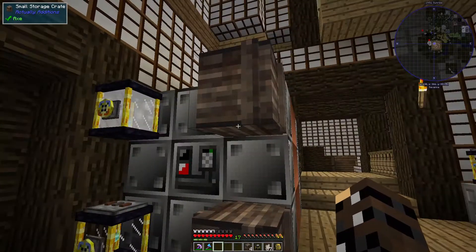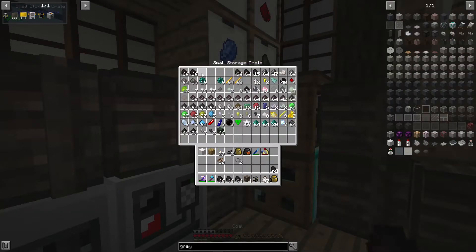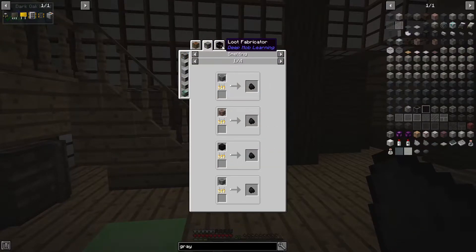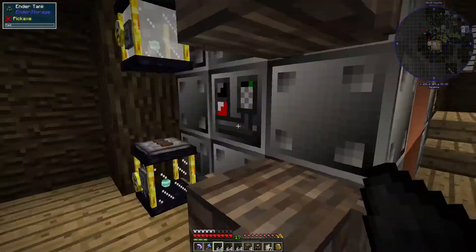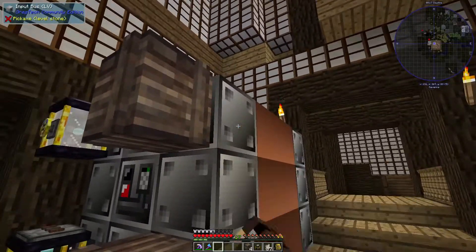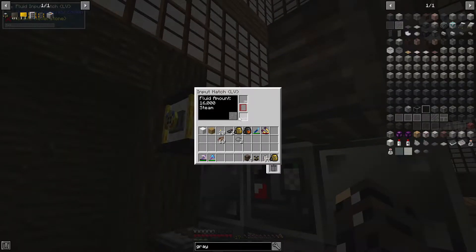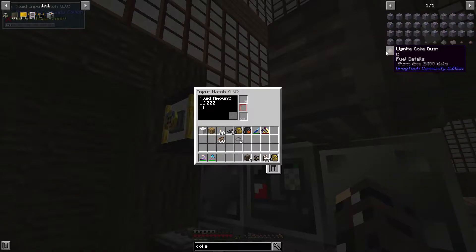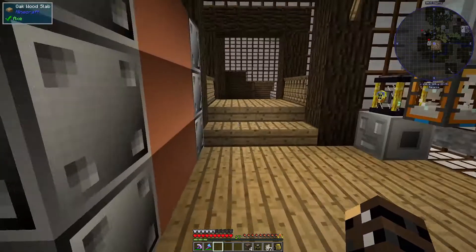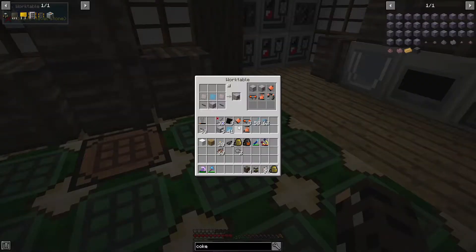Looks like it's idling. I believe that if we put in some coal we should be making phenol. So let's grab some coal — a little bit of coal right there, no big deal. Might have to get some more. I love deep mob learning — toss that in there and it all gets sucked into the input bus right there. It doesn't seem to be working. Why not? Coke — Pyrolyse. Ah, it needs an integrated circuit! Integrated circuits are kind of interesting; they allow you to select what recipe you're going to be using, and I imagine it just needs to be in an input slot.